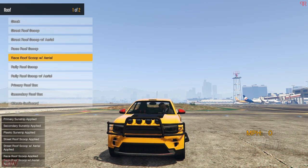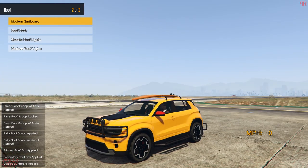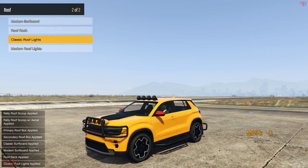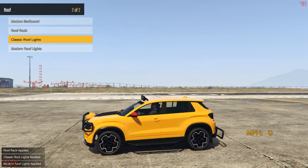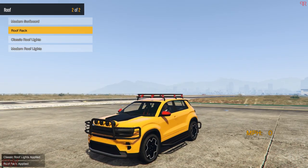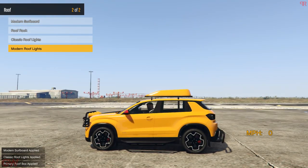We are getting roof scoops. There are quite a good amount of decent options. Roof box — yeah, it actually goes with this. We've got a roof light, but roof lights with the roof rack would have looked so good. Typical Rockstar — they give one thing and take away another thing.